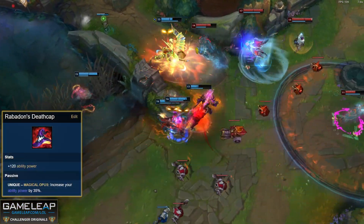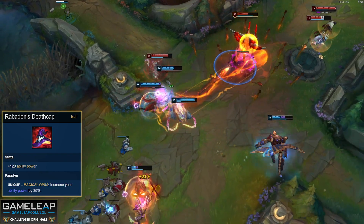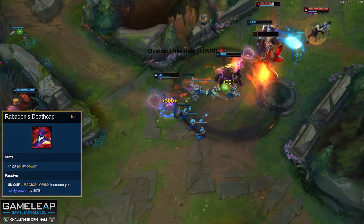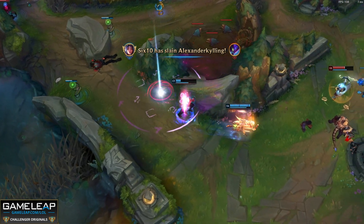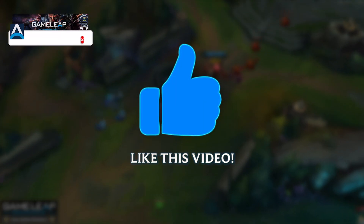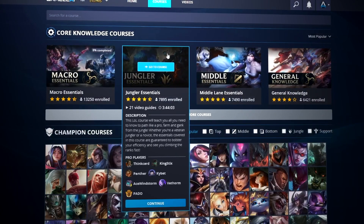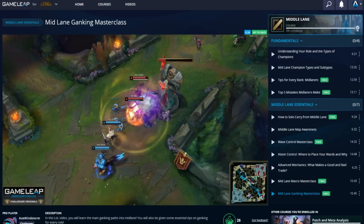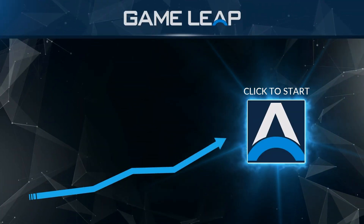Quick thought on Rabadon's Deathcap: it's now 3800 gold, and yes it gives you the most AP in the game, but Ryze's effectiveness revolves around mana, tankiness, and cooldown. AP helps, but the suggested items offer more for Ryze's identity. I hope this video has been useful for those wanting to know how to play mid lane in Season 11 and how to send it on Ryze. If you enjoyed and found it informative, please leave a like. Any questions or general thoughts, leave a comment below. Check out GameLeap.com if you're serious about maximizing your potential on Summoner's Rift. This has been Coach Eags — until next time, peace.